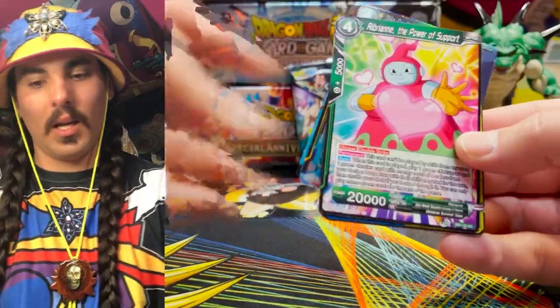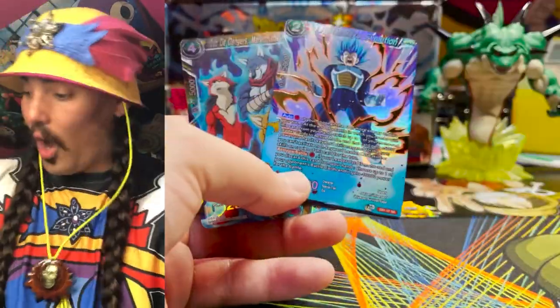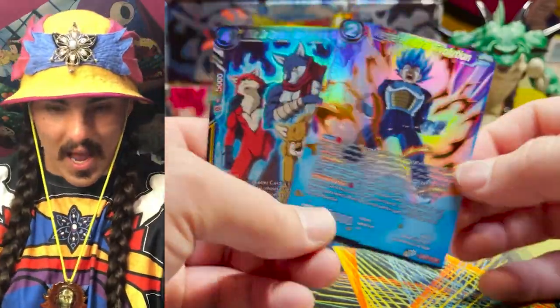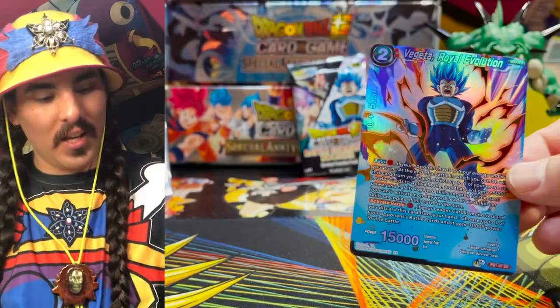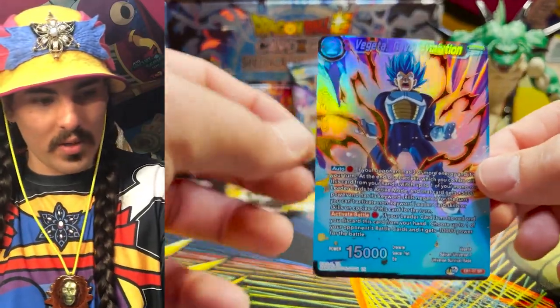Next we got a Trio de Dangers — and oh yeah, another Vegeta SR! Yes sir, yes sir. SR — very cool. And then we got two of these boys, that's pretty rad.